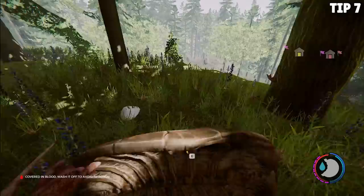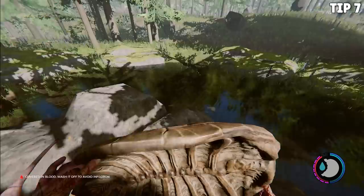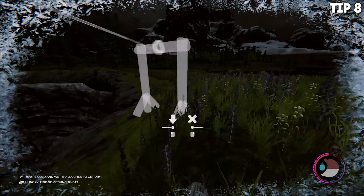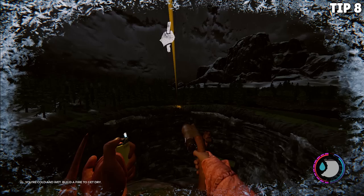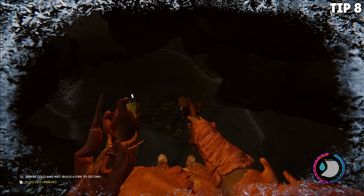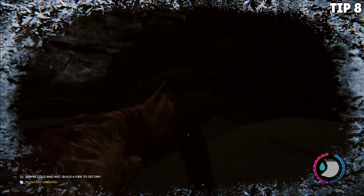Tip number seven is super situational, but super fun. You can slide down hills on turtle shells and take reduced or no falling damage. It doesn't always work super well — you have to jump, then pull the turtle shell under you and go — but it will save you from fall damage and has saved my life more than once. For tip number eight, did you know you can get to the endgame area super easy after getting the rebreather? All you have to do is place a zipline on either side of the crater, ride it halfway across, let go, fall into the lake in the middle, and dive down — that will take you to the endgame area.